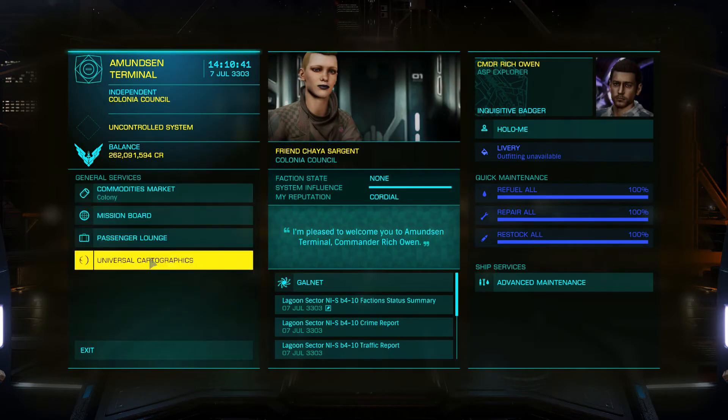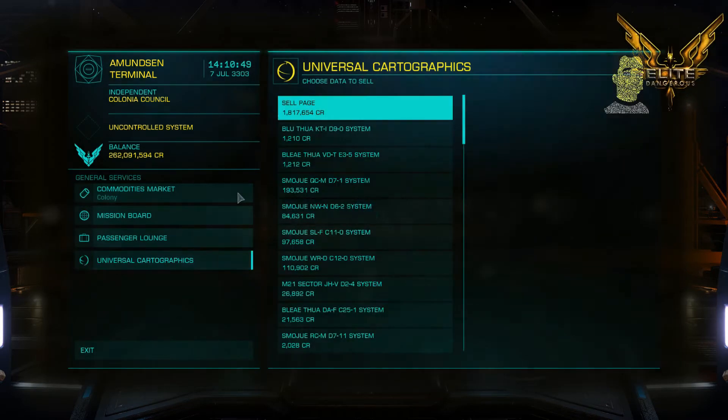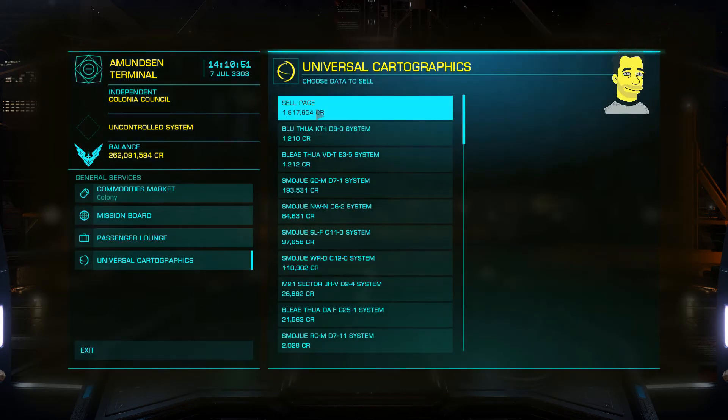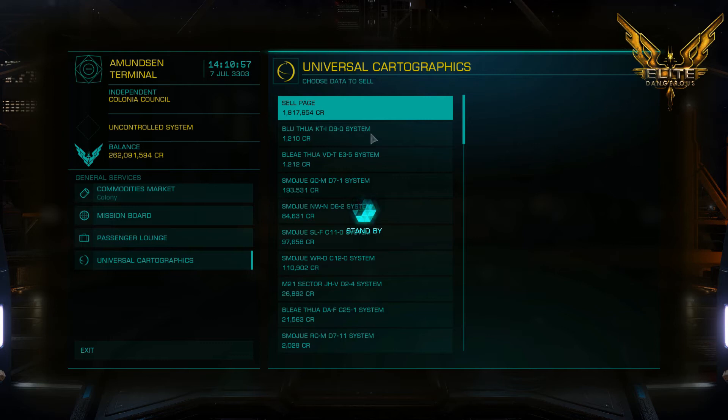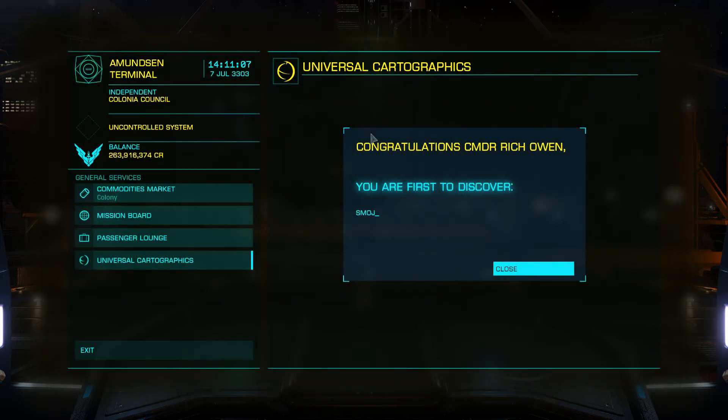Also in system you may have noticed from the beginning when I scanned the nav beacon there's quite a bit of mining and quite a few resource sites around. That trip from my last video — I've managed to accrue 1.8 million in scanning data, which is great. Every little helps! And then of course I get my discovery credits for all the systems, stars and planets that I've discovered.